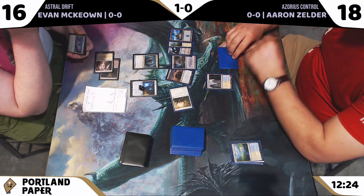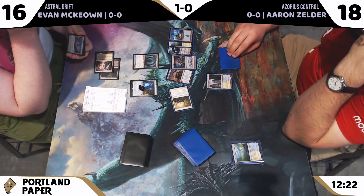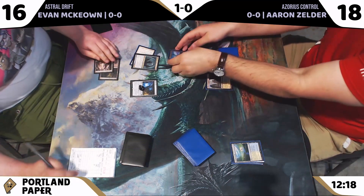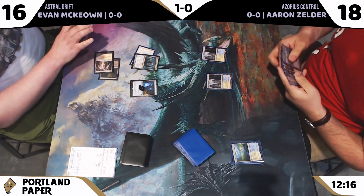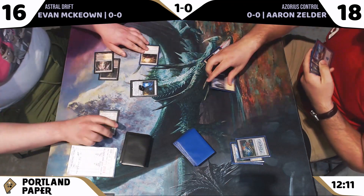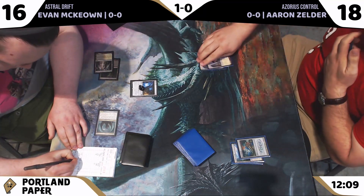Aaron is fairly well insulated against this Tidehollow Sculler, having both Oust and Path to Exile in hand. I appreciate Evan's decision to take Oust there, as Path to Exile would ramp Aaron. I think that's a great choice.